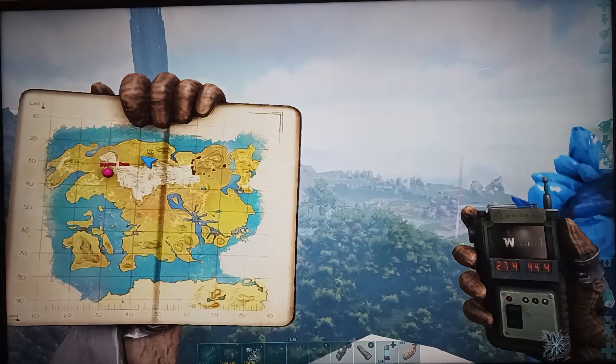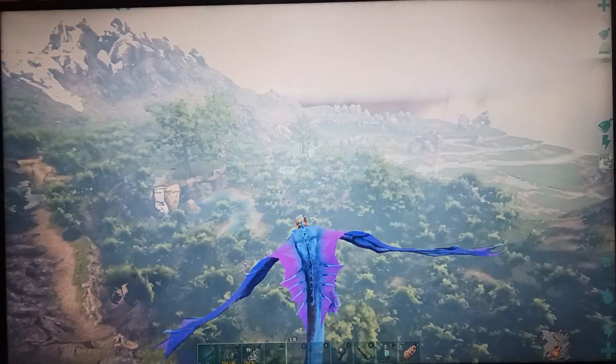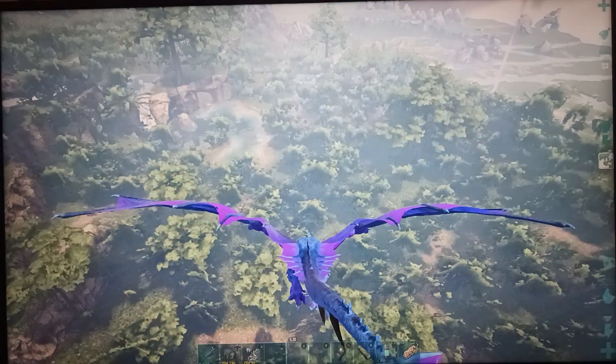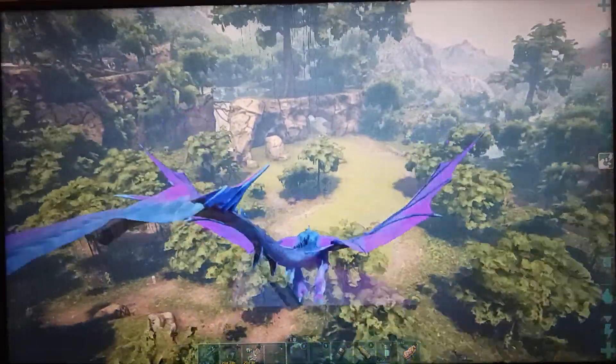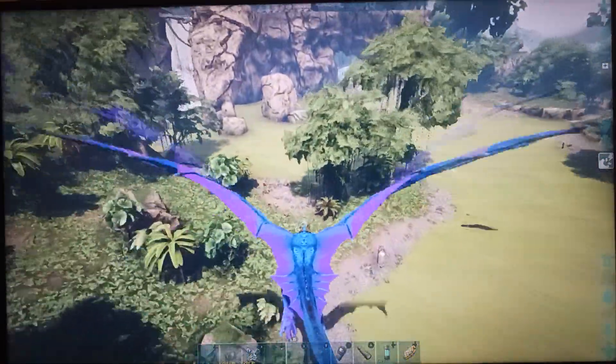You're just going to fly right on down to get in here. You got to watch out for Sarkos, piranhas, and all that lovely stuff — in between the spiders and scorpions in the cave, the usual. We're going to fly on down here.